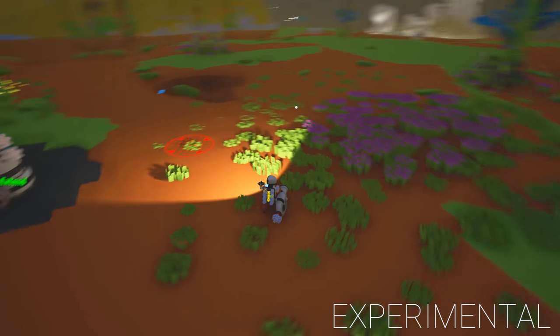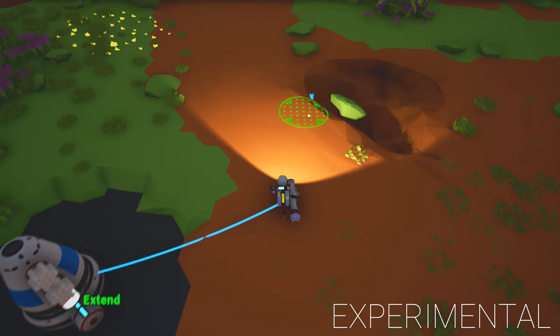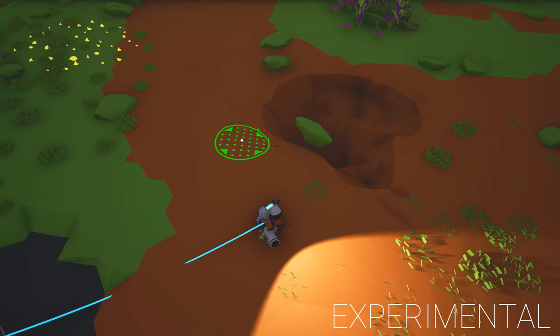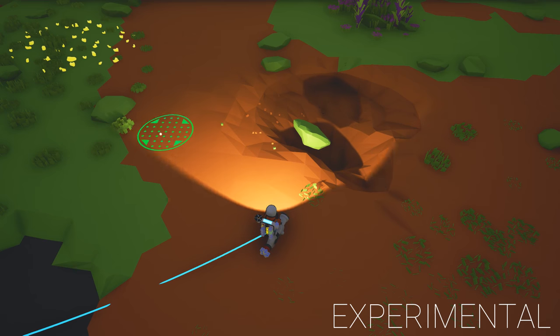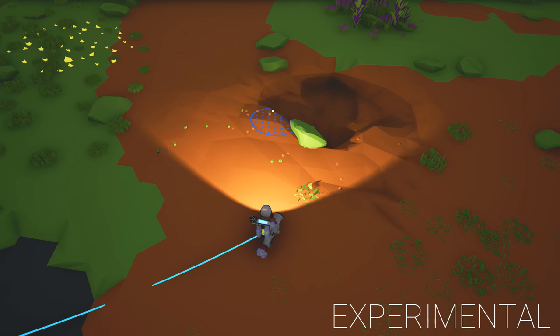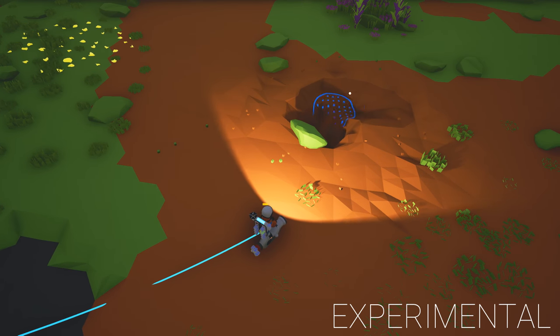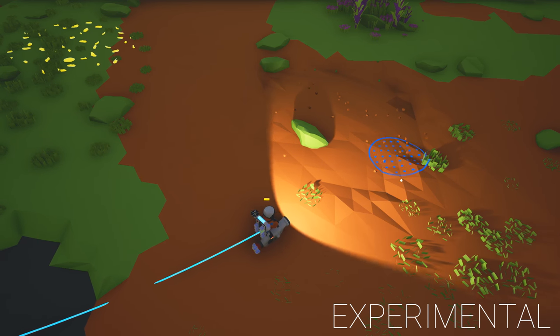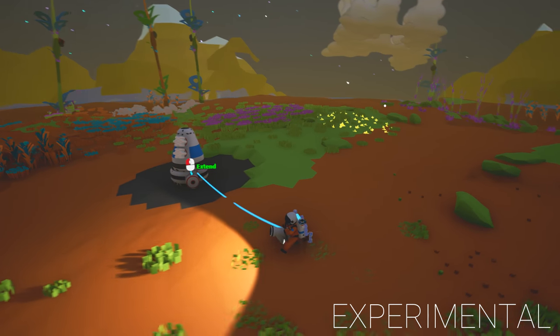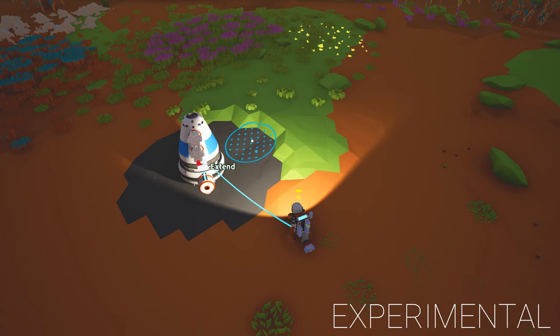The terrain flattening tool has supposedly got a nice fix as well. Let's try that out — hold control, apparently you can do bigger wider areas. Do you know what, that is working quite well actually. Let's flatten all this out. That has worked very well — I'm liking that. We should be able to flatten this out here to exactly the same level and then build on top of it.